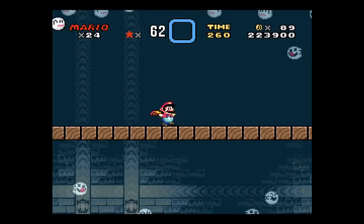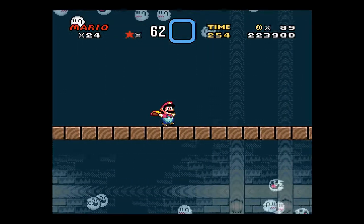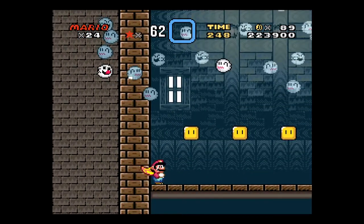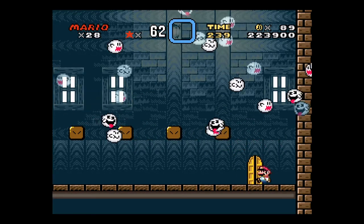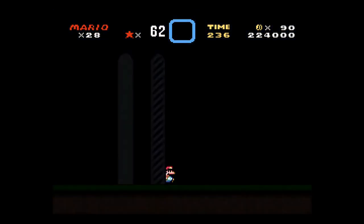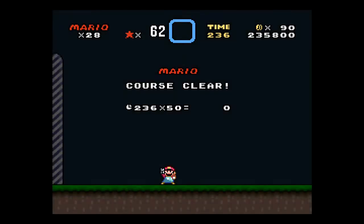Come back up on top here, and after we're on top, we'll drop down into this pit here. There are four free lives right here. You just gotta watch the solid ghosts. But it's fine if you lose a life, because I'll show you what you get for beating this secret exit.